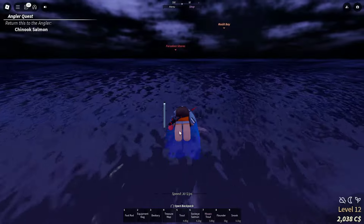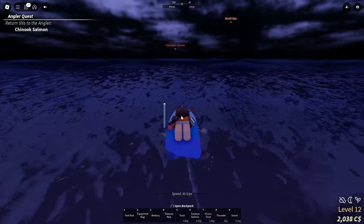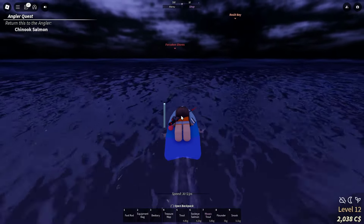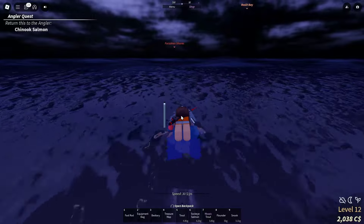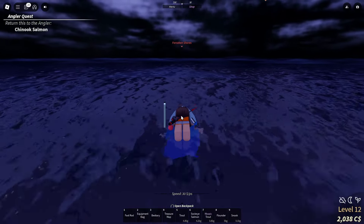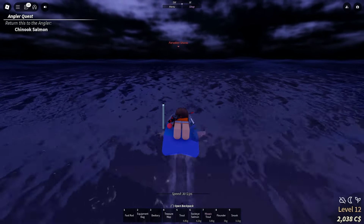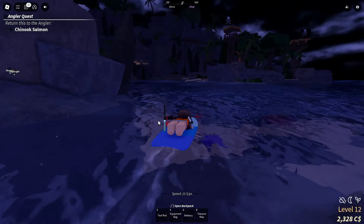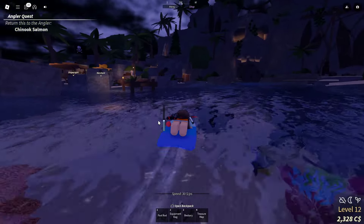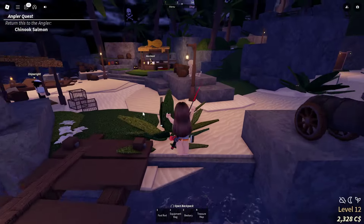Basically in the treasure I heard you get a new rod and I guess baits and other things like that — I'm not really sure what you get inside, but it's definitely worth it and it shouldn't be too hard. Once we get to Forsaken Shores I'll show you guys what to do next. Forsaken Shores is literally just north of Moosewood; we're gonna park up our boat and get to the docks.